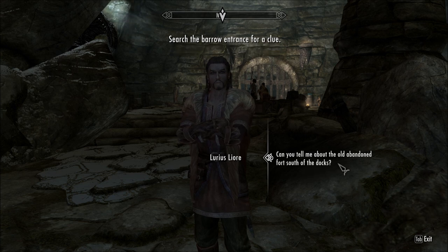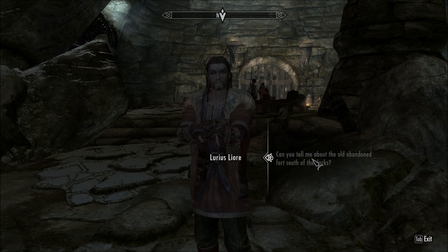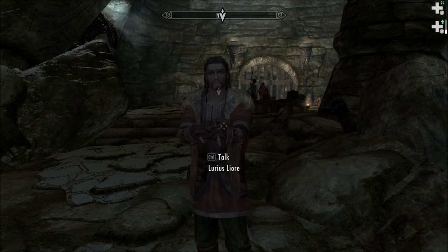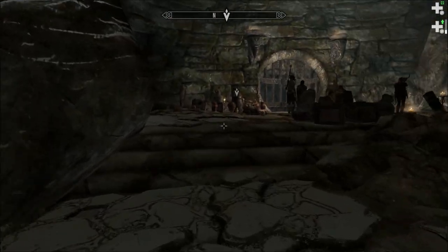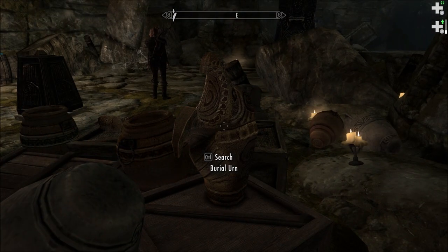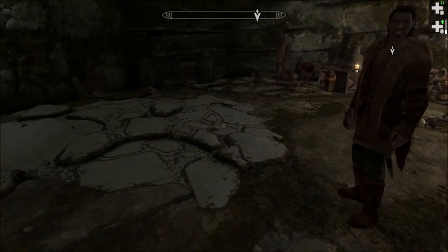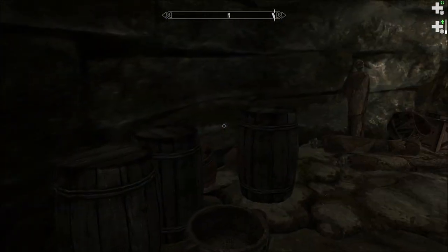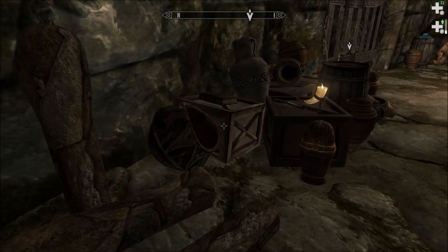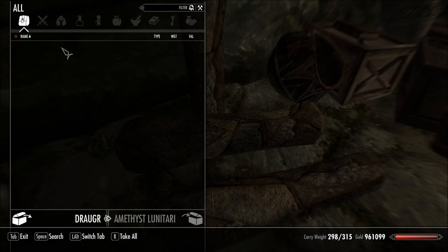Alright, so you're in the right place. Can you tell me about the old abandoned fort south of the docks? I don't even remember what that is. We'll talk about it once that dragon is defeated. Don't give me that tone of voice, mister. There's that place we looked around in. Oh, maybe we'll find some clues, and while we do that we'll loot and get rich.